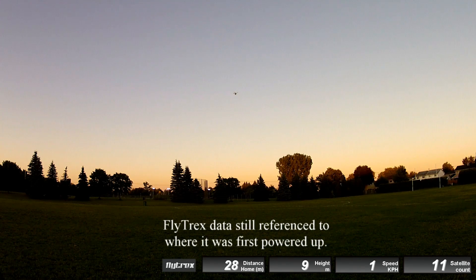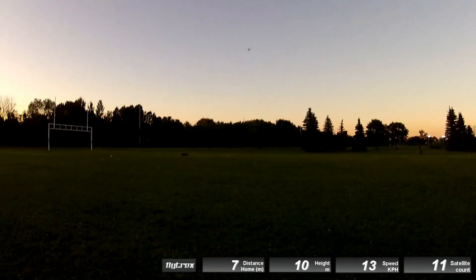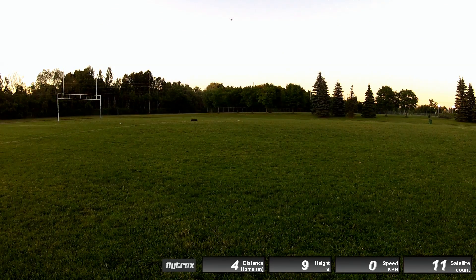We can test that by flying over here and triggering home lock and pulling back on the stick. I'm in home lock GPS mode. If I pull back on the stick, it should fly back towards its home position, which is over there. That's cool. So we have successfully marked a new home position at a higher altitude. Now we're going to descend here over our original takeoff point and hit fail safe. It'll do the same routine — it'll climb, but this time it'll climb 20 meters above that home position, which is already a good 10-15 meters up in the air. So I'm thinking it'll go up to about 35 meters.